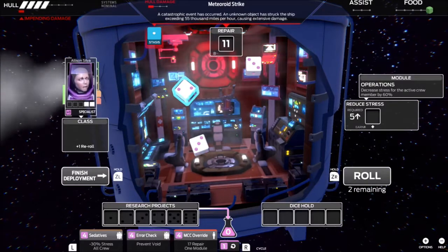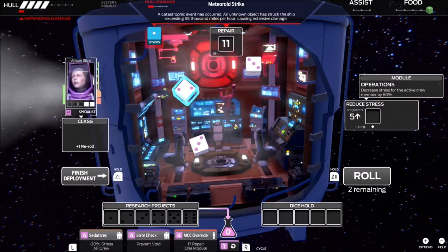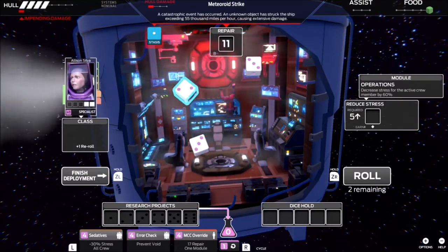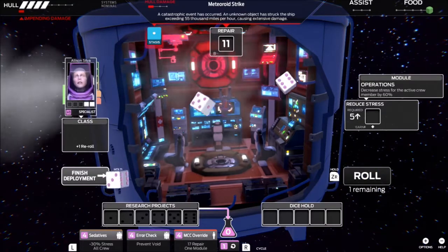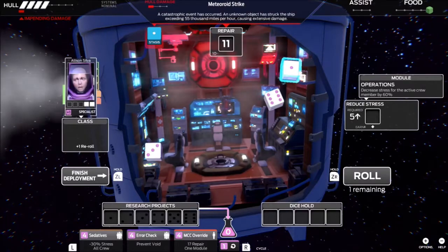I don't necessarily like anything there. I'm not going to play the two 3s to get a 6 and then roll the 2 hoping for a 5. So I'm just going to reroll them again, because the specialist can roll 3 times, and that's a much better roll. I'll take that stasis — no big deal.